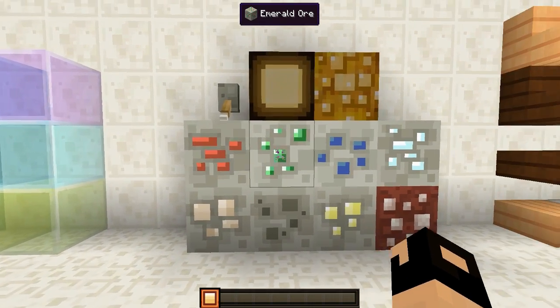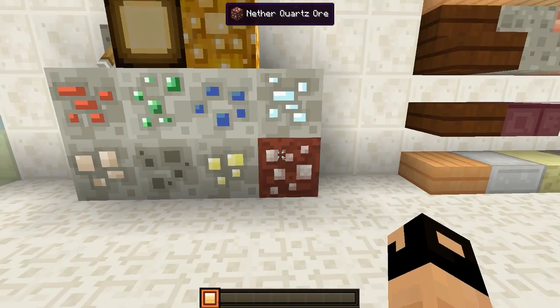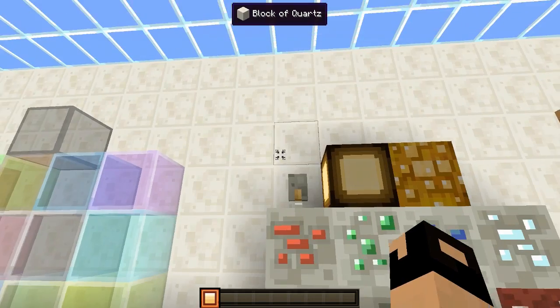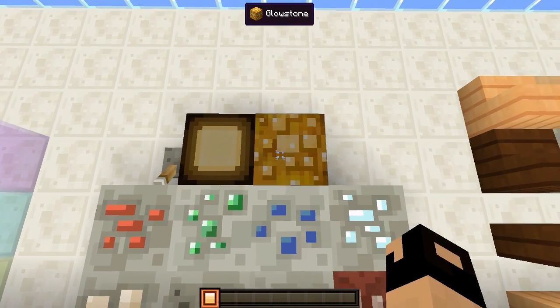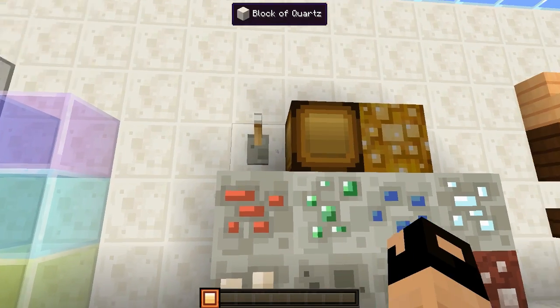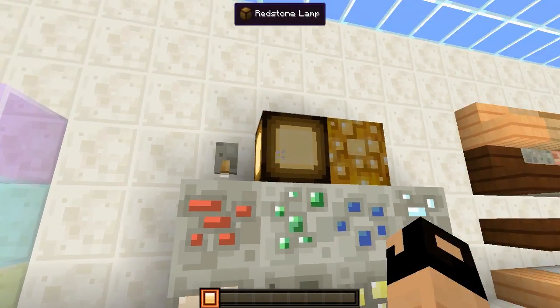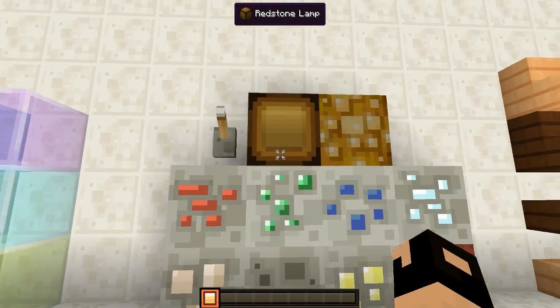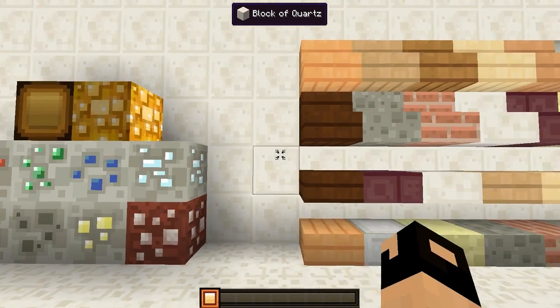Then we have all of the different ores. We got your redstone, your emerald, your lapis, your diamond, nether quartz, coal, and iron. Then we have your redstone lamp and your glowstone — and that's with them on and off. Those are the redstone lamps.